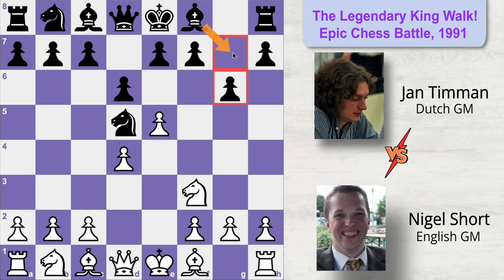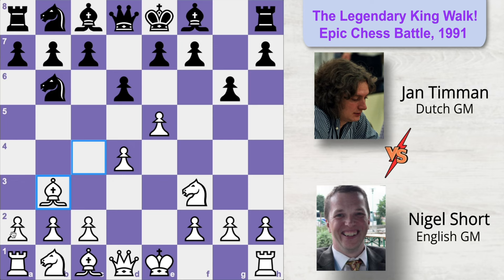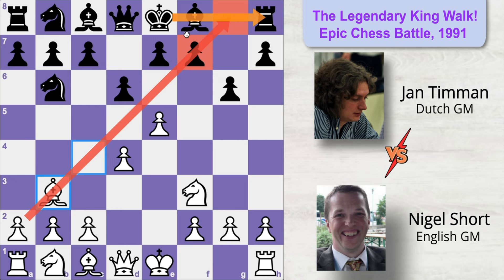White develops his bishop to c4, attacking the centralized knight of Black. Knight moves to b6 attacking the bishop, and bishop moves to b3, maintaining strong control on the a2-g8 diagonal as well as keeping an eye on the weak f7 pawn. Since Black is most likely going to castle on the king side, keeping the bishop on this diagonal is a very good idea for White.